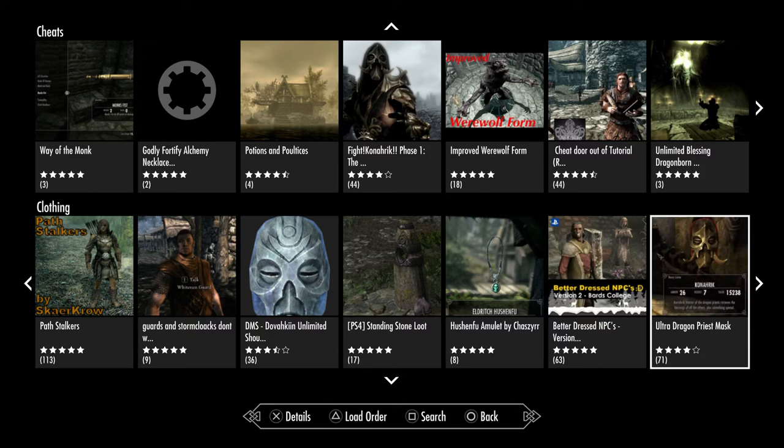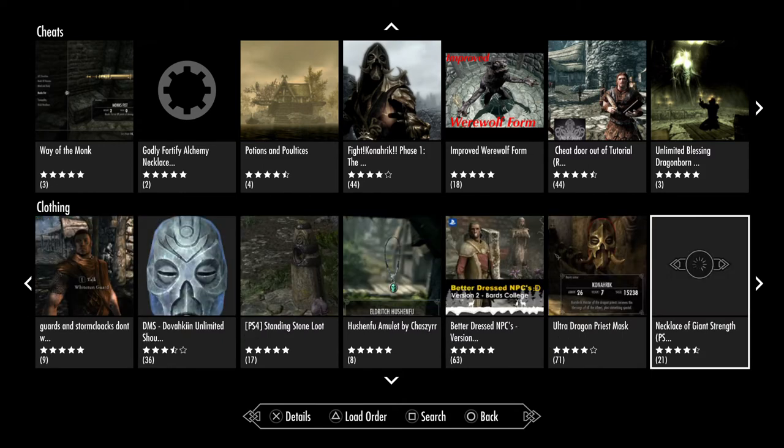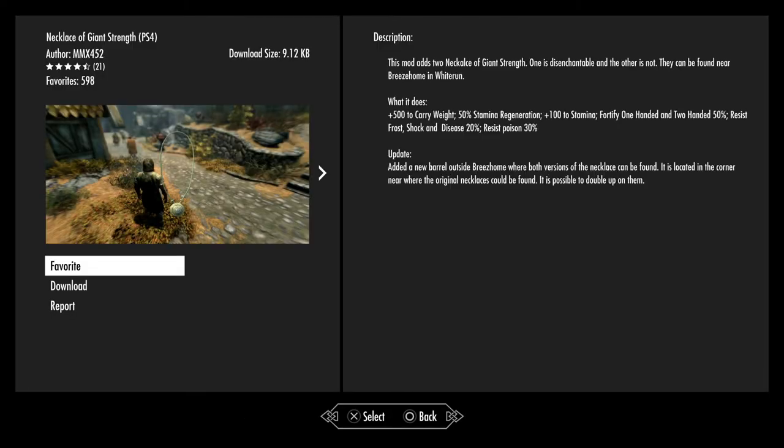Ultra Dragon Priest Mask. Necklace of Giant Strength — this mod adds two necklaces of giant strength, one disenchantable and one not. They can be found near Breezehome in Whiterun. It adds 500 to carry weight, 50% stamina regeneration, plus 100 to stamina, fortify one-handed and two-handed by 50%, resist frost, shock and disease by 20%, and resist poison. A new barrel has been added outside Breezehome where both versions of the necklace can be found. It is possible to double up on them.